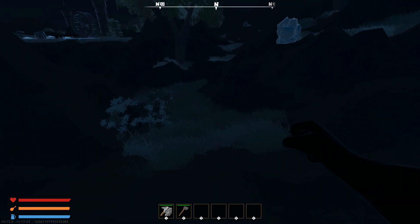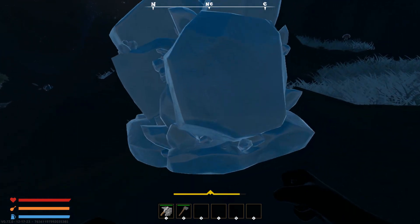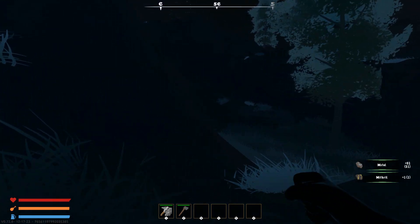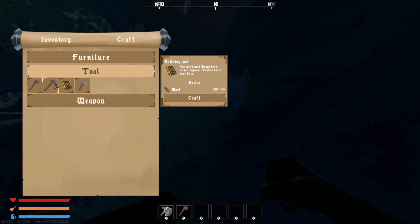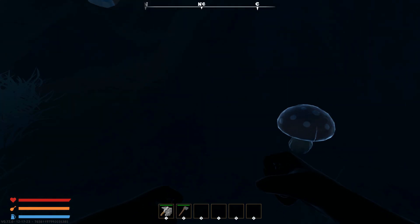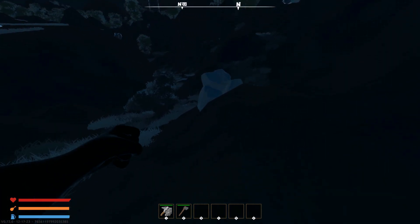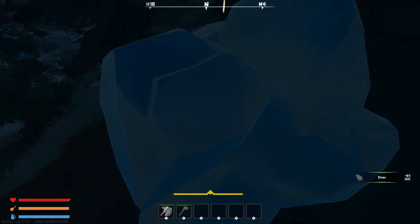The other resource I need early on is animal fat. Building underground requires a specific digging tool, which is gated by a workstation, which is gated by a material gated by a refining station that requires animal fat. So: get animal fat, build the smelter, smelt metal ingots, build the blacksmith workstation, then craft the digging tool — that's how you dig into the terrain.